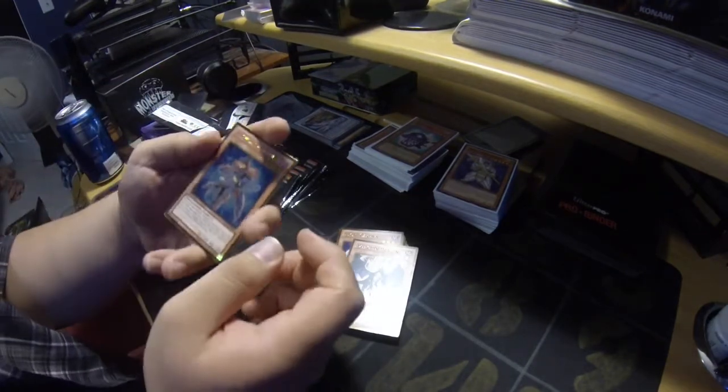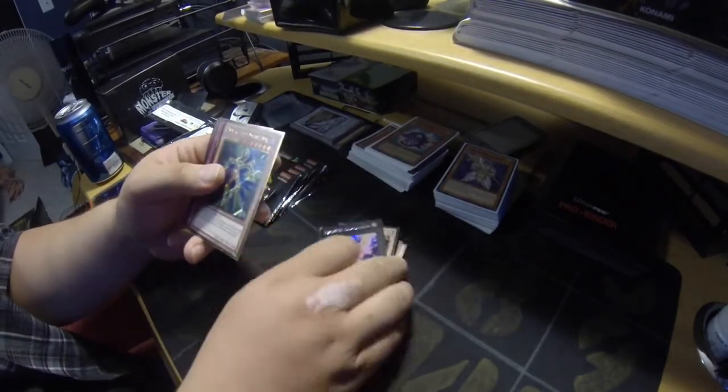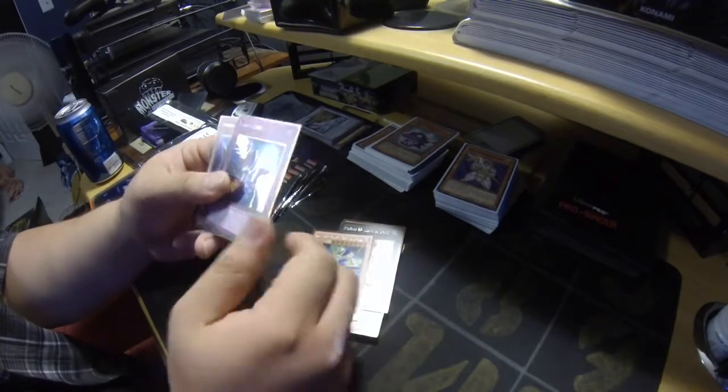Next pack: we don't care about Magician, Heartland Taco, Gimmick Puppet Magnet Doll, and Trap Stun.